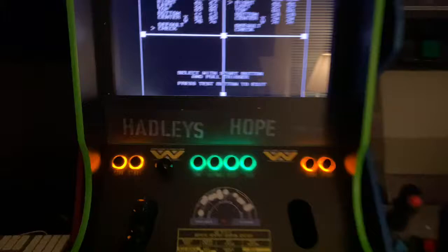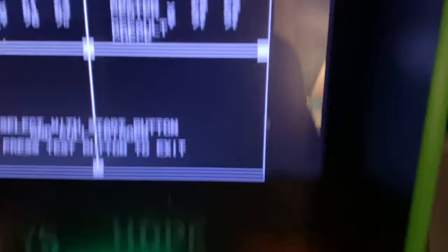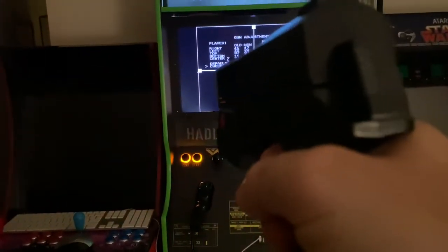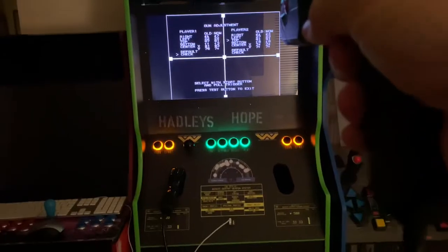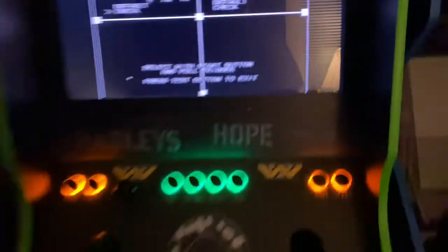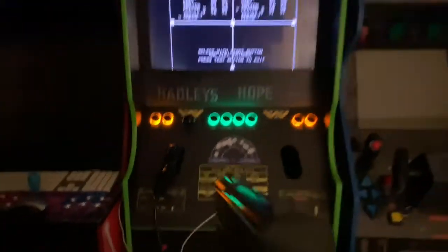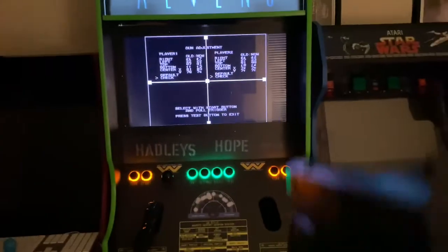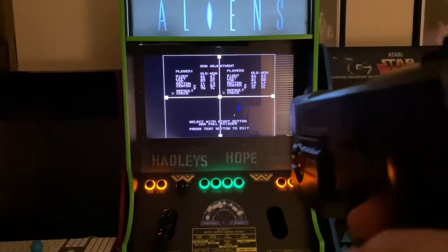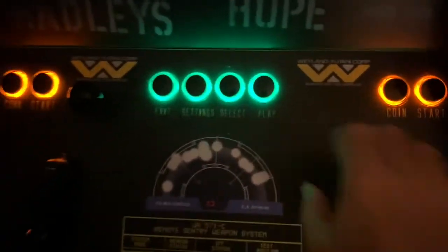And you just want to do the same thing with player two. Player two is already on right, so do the same things as before. Hit player two start to left, player two start to top, player two start to bottom, and to center. Get that down to check and now you're going to see a blue cursor for the second player. So the guns are calibrated.